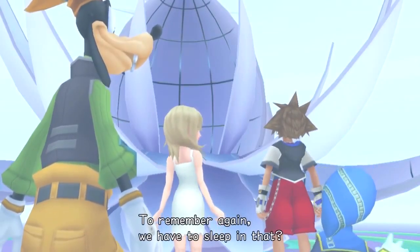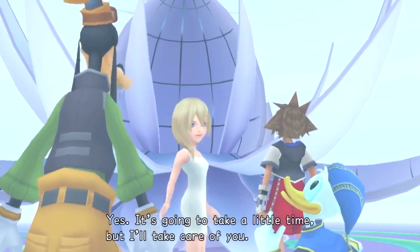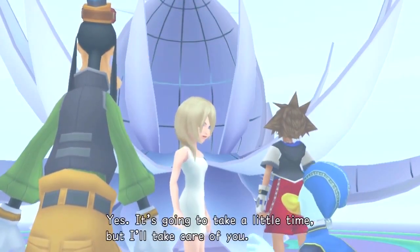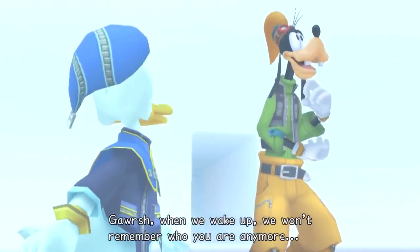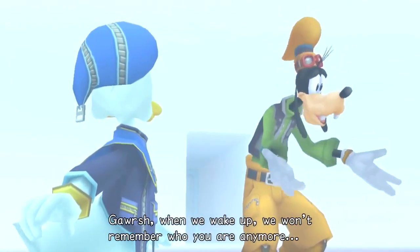Before they are put to sleep, Sora and Naminé promise to meet again as real friends once he reawakens. Even though he knows that he will forget everything, he still believes that they will be friends when they meet again. And this is the end of Sora's story in Re:Chain of Memories.